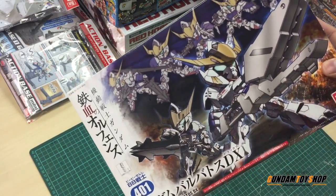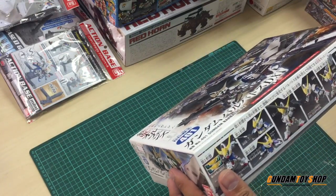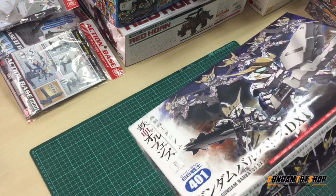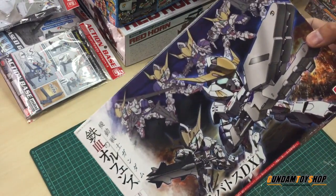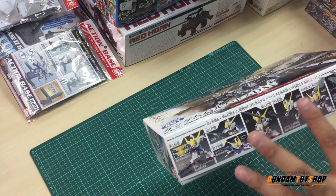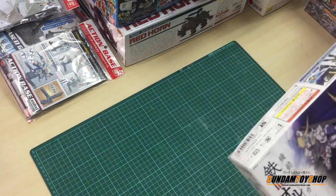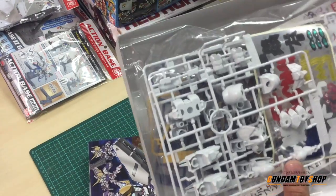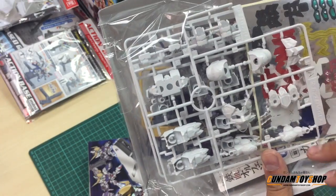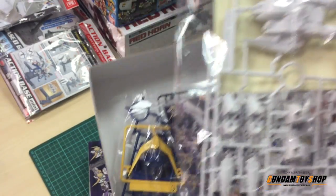This one comes with a lot of accessories — it comes with this huge weapon. This is the normal one. And for the BB Senshi 401, this one so far is my favorite, because it's improved — not the old SD. Normally there will be an empty hole on the inside of the inner leg part, which is kind of awful. I'm gonna open this. As you see, the detail for the face — well, you're gonna do a little bit of work for it.